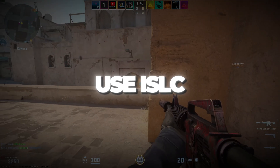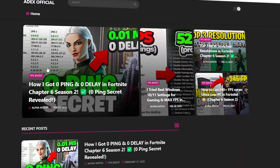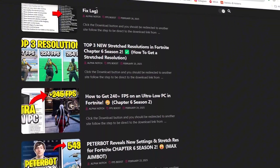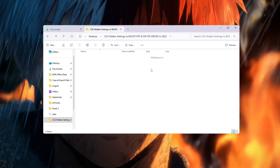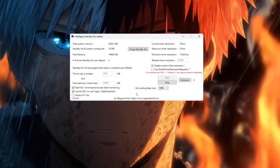Step 4: use ISLC to clean RAM and reduce lag in CS2. Your RAM stores game data while you play. If it gets filled with unused memory, CS2 can lag, freeze, or stutter.